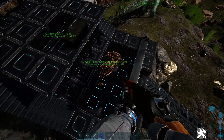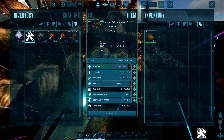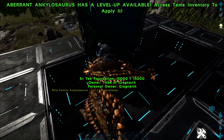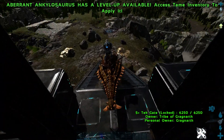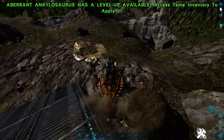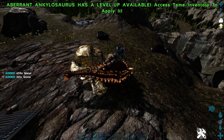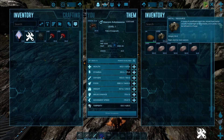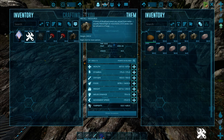I don't really like the tek chest piece because if you accidentally double-tap space you'll propel up in the air. We'll take this guy out — if we can get through here, there we go. Go ahead and hit this metal rock right here. Yeah, you can see this guy gets a crazy amount of metal.